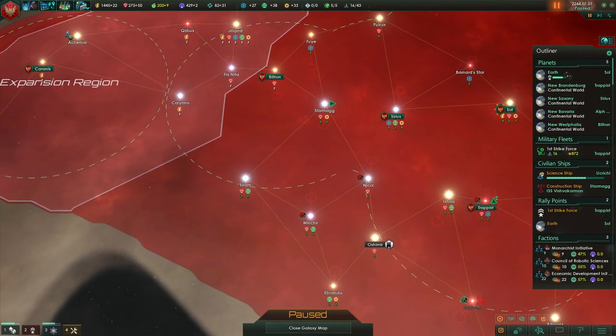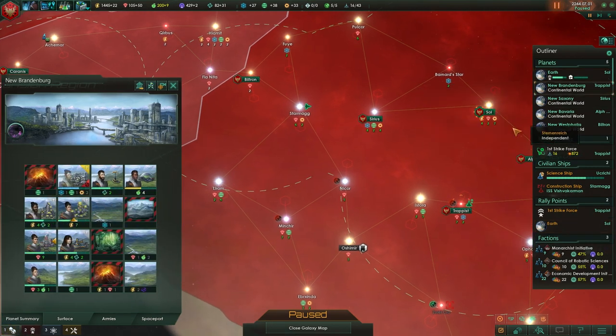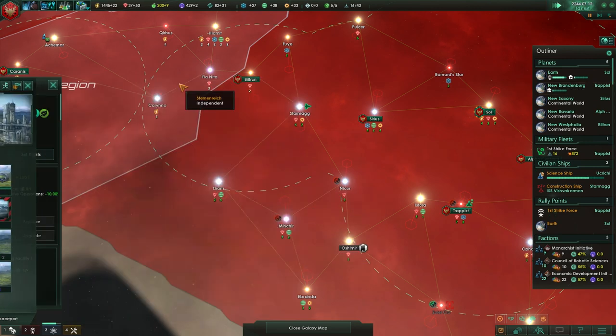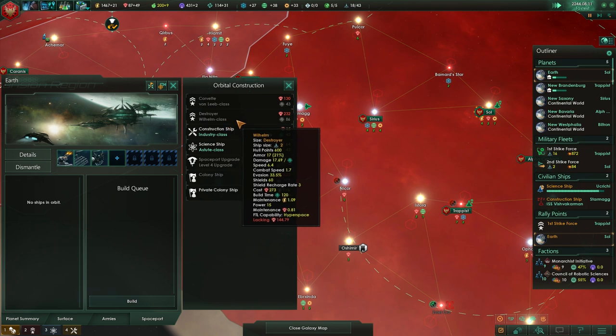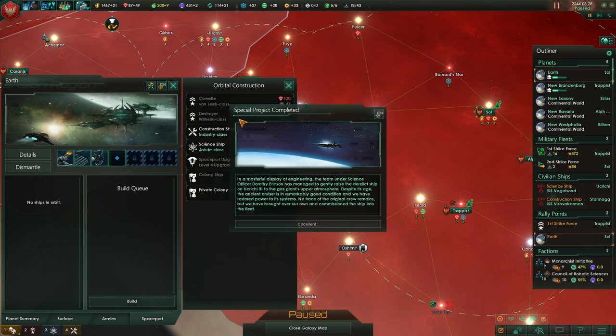Power grids — that's something we definitely want. We can now upgrade to an energy nexus. Go ahead and get an engineering facility down. We don't want to build too much more because we're trying to build destroyers. Luckily, that mineral economy is doing awesome. We still have a very strong mineral economy.